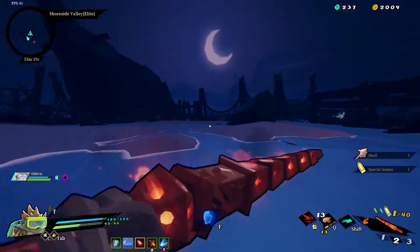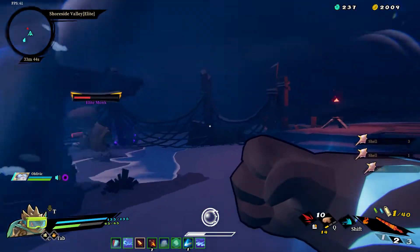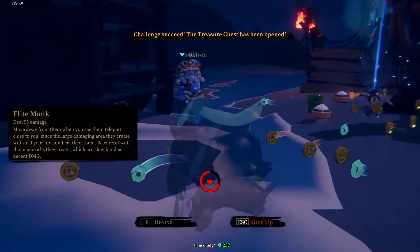Weapons randomly drop with random modifiers attached to them. These modifiers also have their own rarity, with a higher chance of high rarity in later acts. These modifiers can greatly enhance your playstyle.